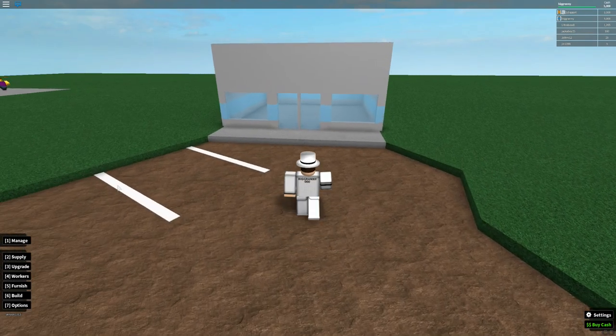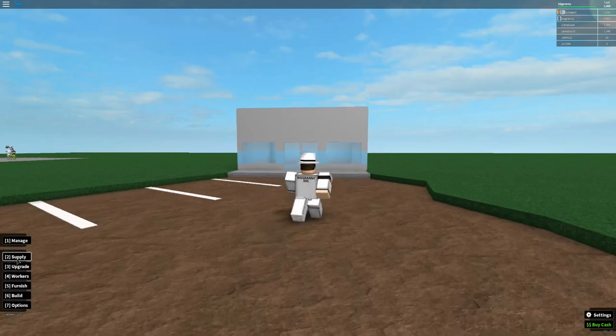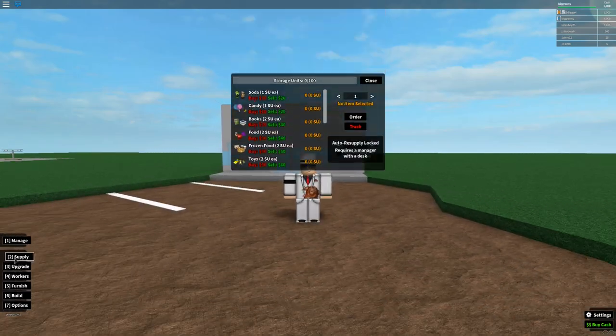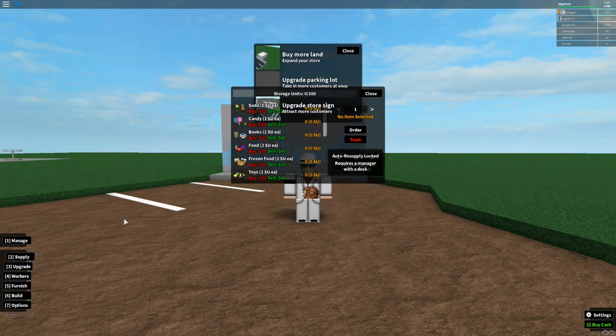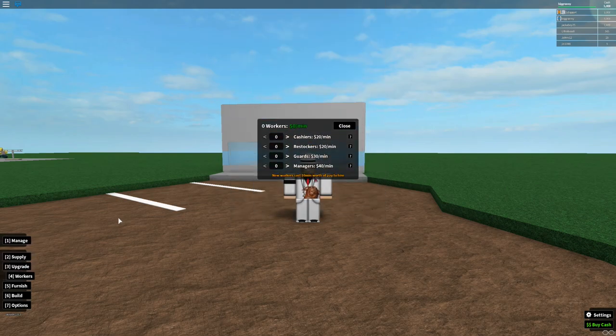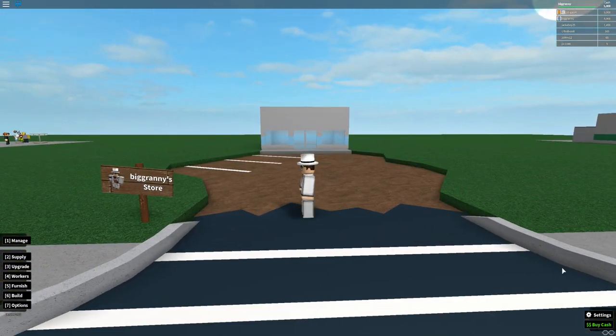On the left side of your screen is where you manage your store — all your upgrades and stuff like that. This side is very important. You need to click it or press your keyboard number for that. So if I press 3, for instance, it'll open the supply menu. On the bottom right I'm showing the UI so you know where everything is.